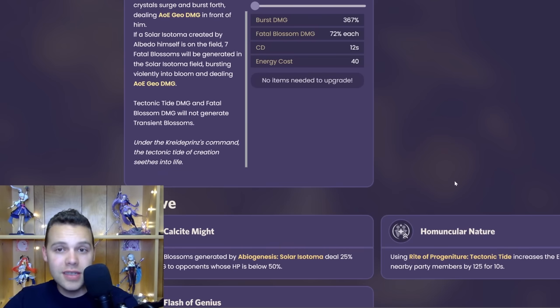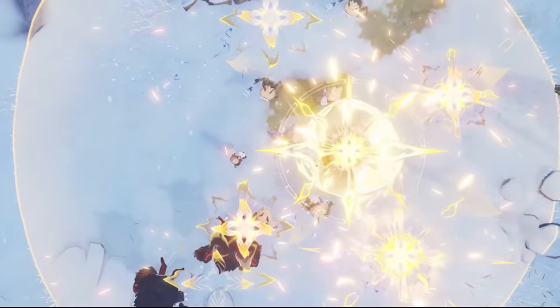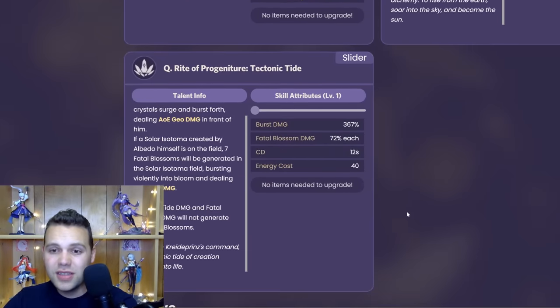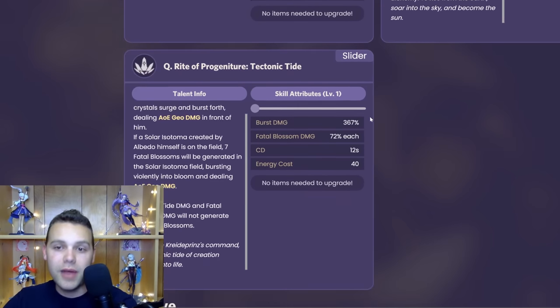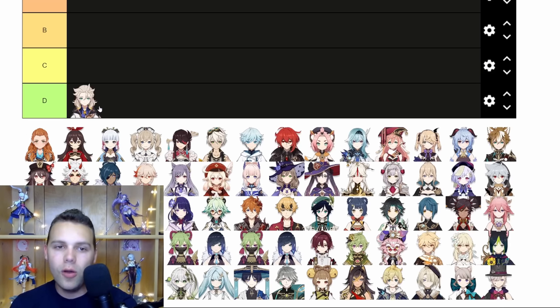At first glance, this seems pretty decent — some good damage with an okay multiplier for such a low burst cost, and boosting EM is valuable for a lot of teams. However, this damage doesn't scale with the same type as Albedo's skill. His skill scales off defense, but his burst scales off attack. So you're either going to have your burst doing no damage or your skill doing no damage. And in Mono Geo, which he's often played in, the elemental mastery is basically useless because crystallized shields are very unreliable. So essentially his burst is almost nothing in his kit, and it really is one of the worst designed bursts in the game.